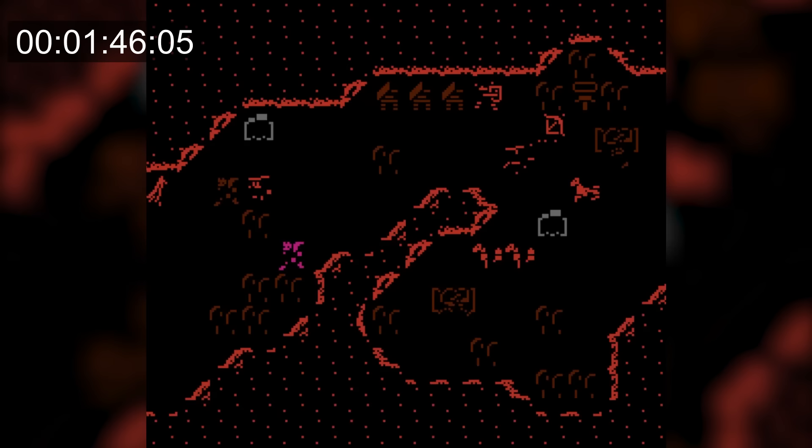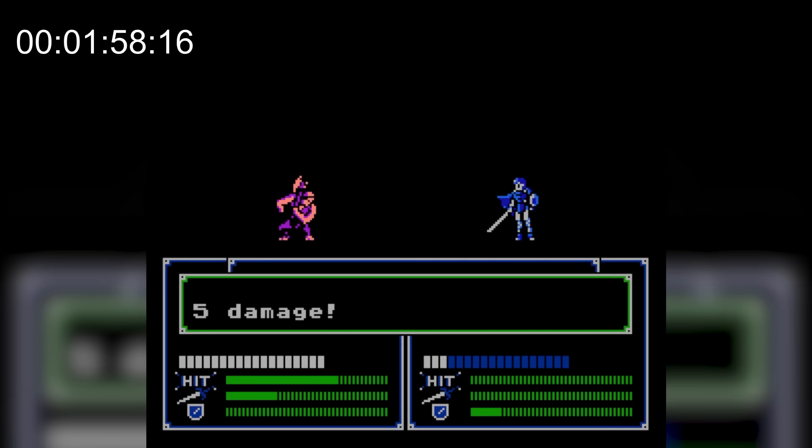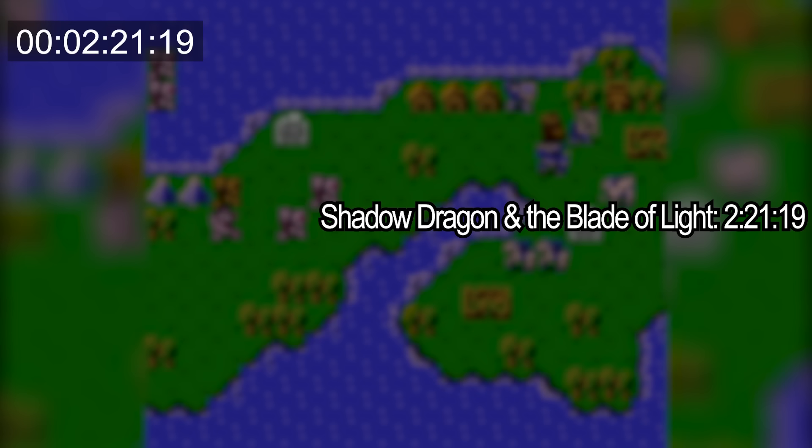I just keep moving Marth closer to the enemies so that many of them can attack him. It takes four hits from the pirates to kill him and they can miss, but Marth will get killed soon enough. FE1 clocks in at 2 minutes and 21 seconds, which isn't a bad time for being the first game in the series.